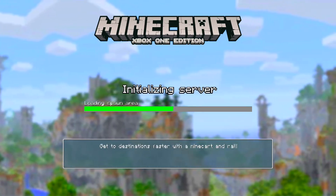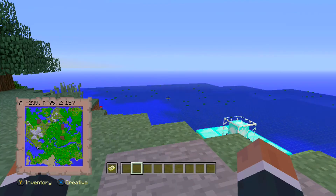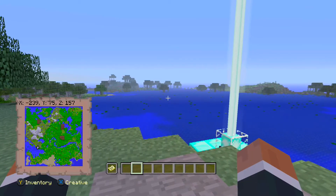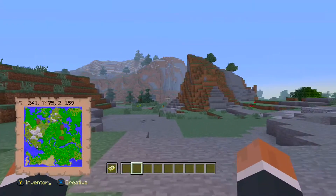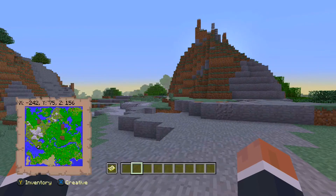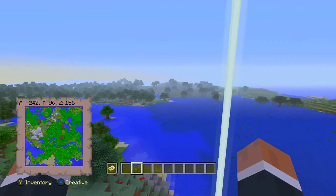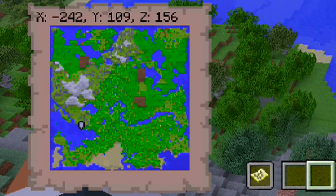Also, while we're loading up this world, you will need to have generate structures on. A lot of you guys sometimes forget this — you want structures to generate but you turn it off. When you spawn in, you will be spawning in around here. You won't have the beacon and the map won't be full, but as you can see on the map, we do have three really big mansions. Two of them are very close to each other and another is just a short walk away. The spawn coordinates are on screen right now.